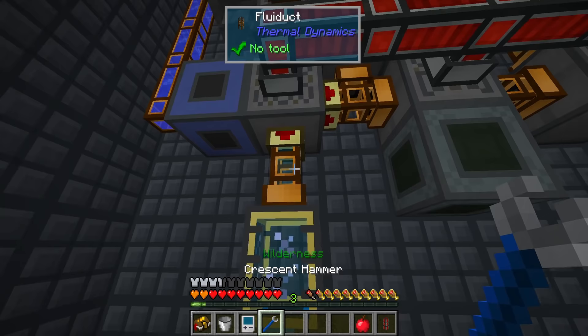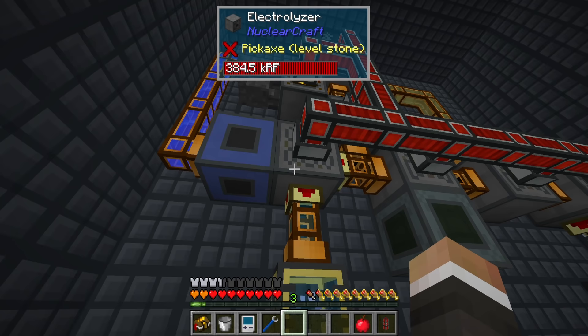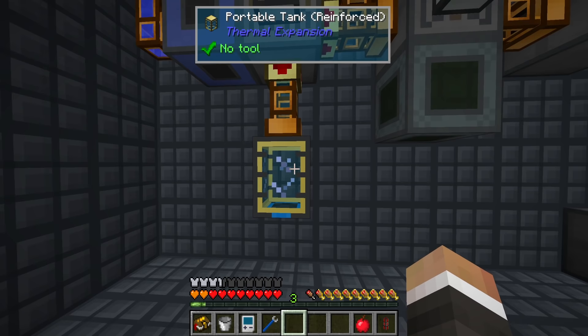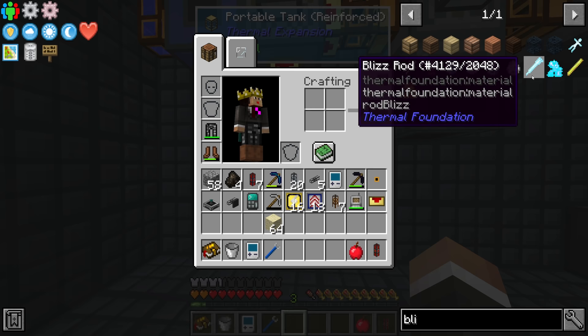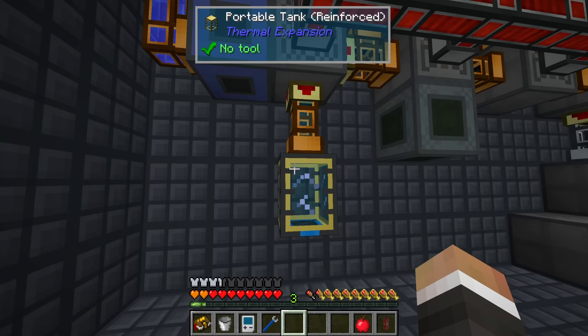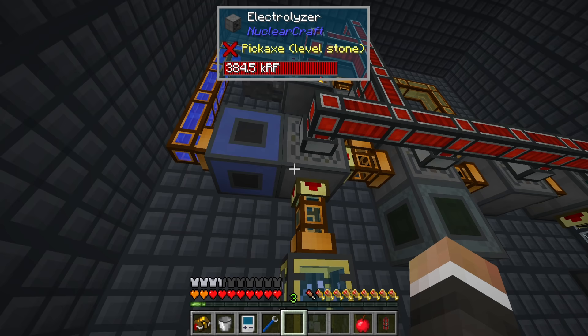Finally, the last thing I've done is add a little tank to the bottom of our electrolyzer. Right now water is coming in and turning into hydrogen, oxygen, and deuterium. The hydrogen goes through the system to make cubic boron nitride. One of the things I want to do today is look at getting some blizz rods, and you can make blizz rods in a fluid infuser with blizz powder and oxygen gas. I started saving all our oxygen gas and this tank is now full, even backing up inside the electrolyzer.